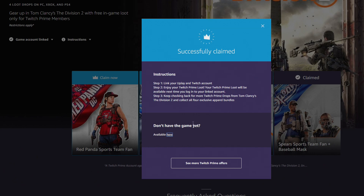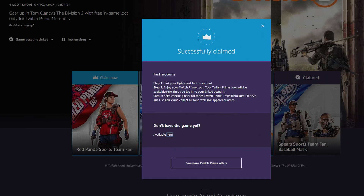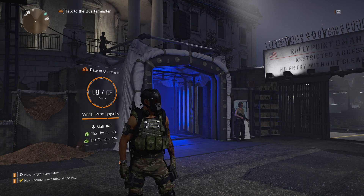Now that I've signed in, I was able to claim them. Remember, you must link your Uplay and Twitch accounts to be able to claim these and receive them once you log in. Both my accounts on PlayStation 4 and PC — my Uplay accounts are linked to my Twitch Prime — so now I'm able to test out and see what these outfits look like. Let's head into the game.